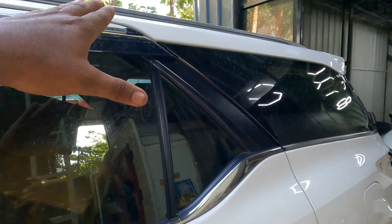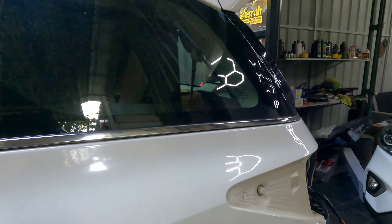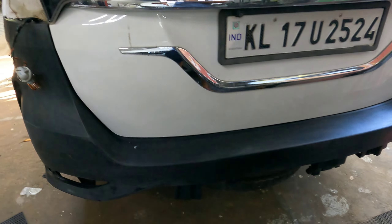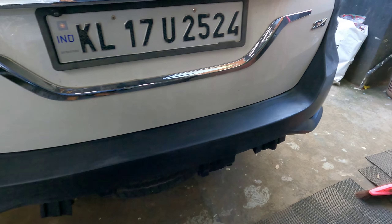We have the Glossy Finish. That's the roof, the glass and the side. Now, we have the spoiler - full Glossy Finish. Now, we are going to start outside. Now, we have to set the back. Now, we have to set the back and we are going to do the painting.